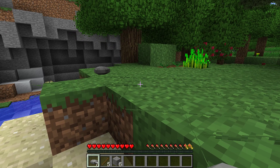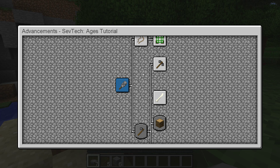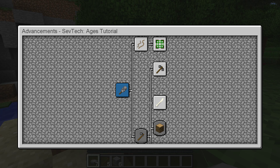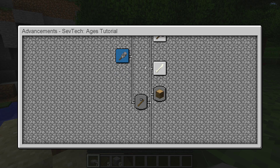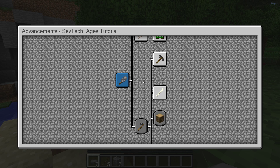Speaking of the achievement tree, if you push L, it'll pop up with the advancements and guide you through what you need to do and when. For this one — the tutorial — you need to complete the advancement to craft a work stump to move into Age Zero.